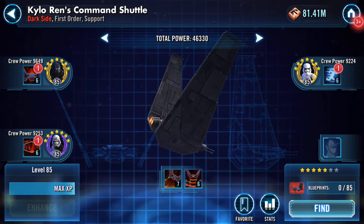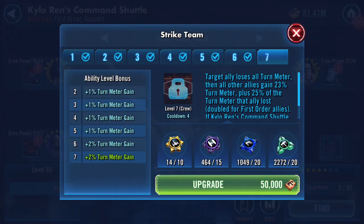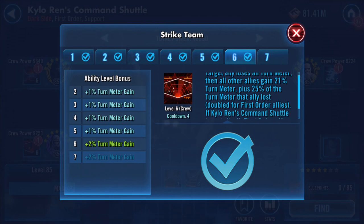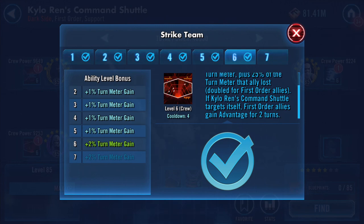First Order Support: the target ally loses all turn meter, and then all other allies gain 21 percent turn meter, plus 25 percent of the turn meter that ally lost, doubled for First Order allies. If Kylo Ren's Command Shuttle targets itself, First Order allies gain advantage for two turns.